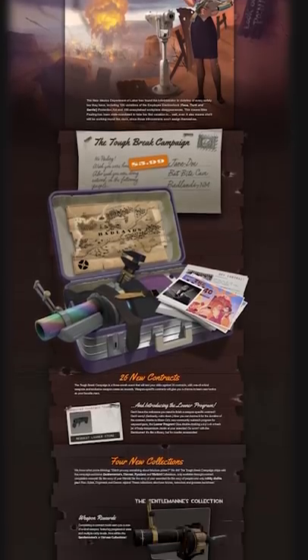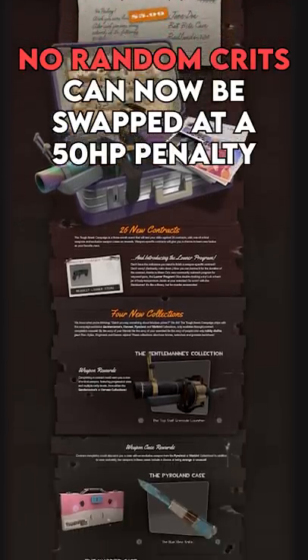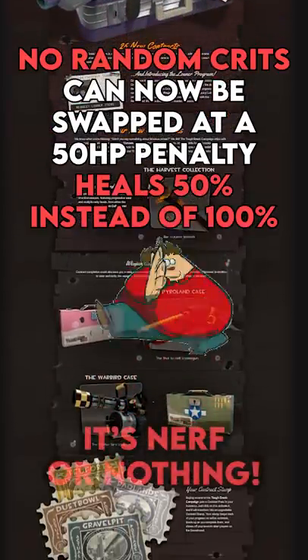Since 2015's Tough Break update, no longer random crits — it can now be swapped at a 15 HP penalty with no kill made, and heals 50% instead of 100%.